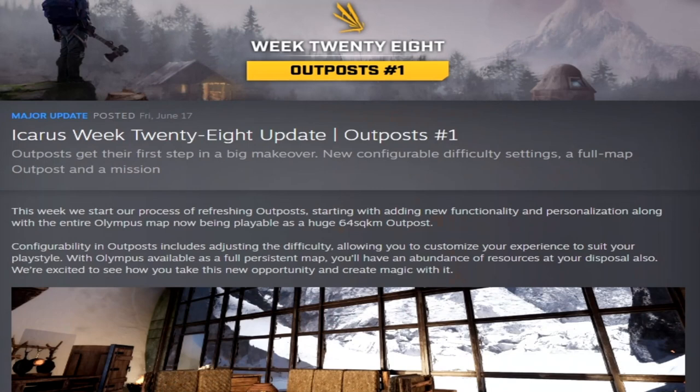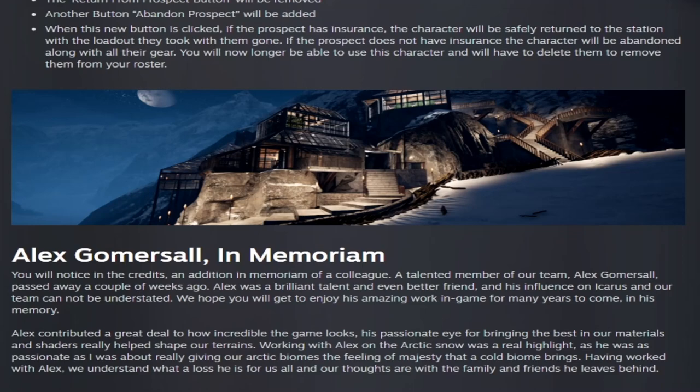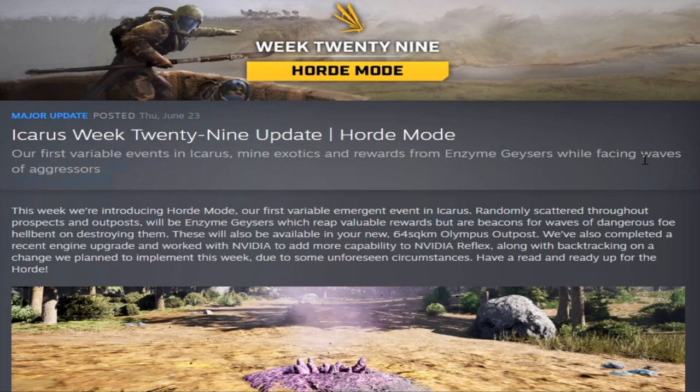Week twenty-eight brought Outpost number one, giving us the full Olympus outpost — now a full open world — with different options like extreme mode. This is also the week they had a memorial for Alex Gommerstall, who had passed away. Week twenty-nine gave us horde mode, the option to farm in Zarm geysers, Nvidia Reflex, and an engine upgrade.